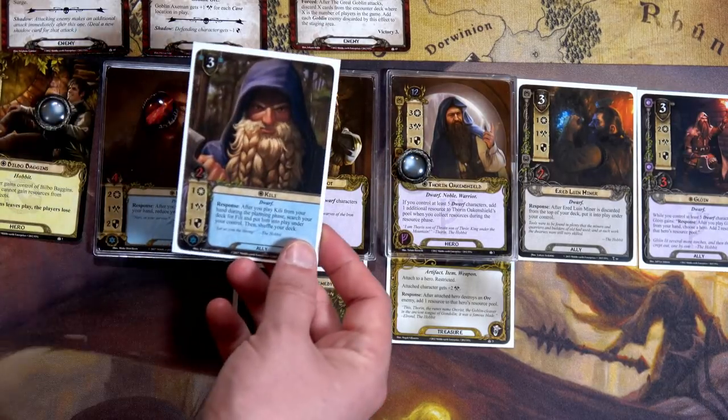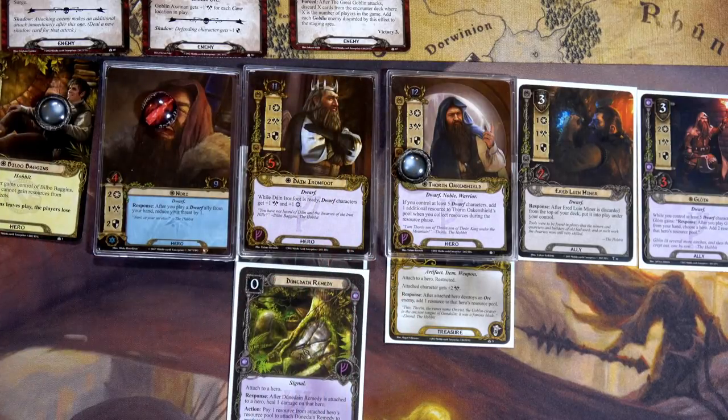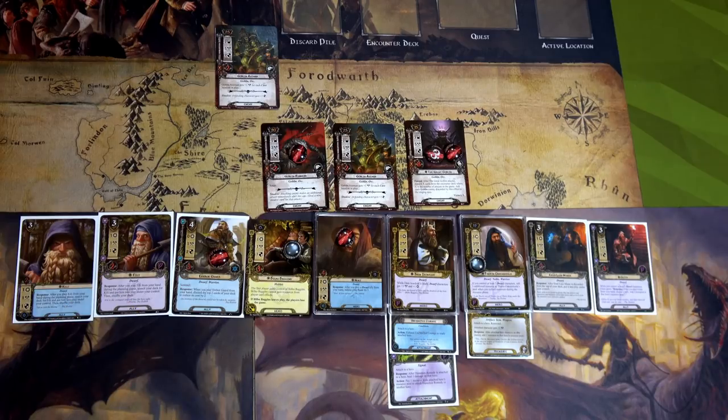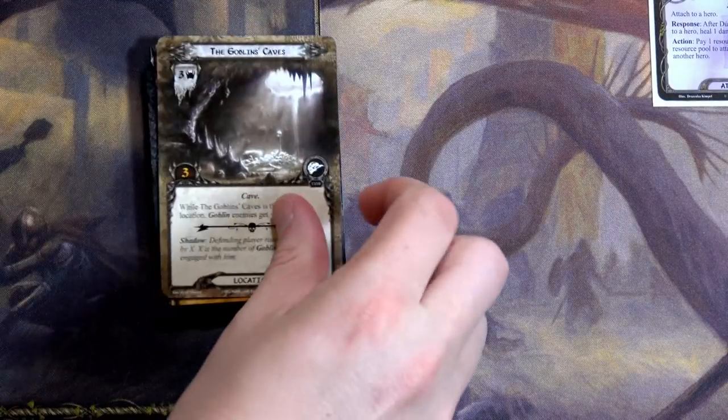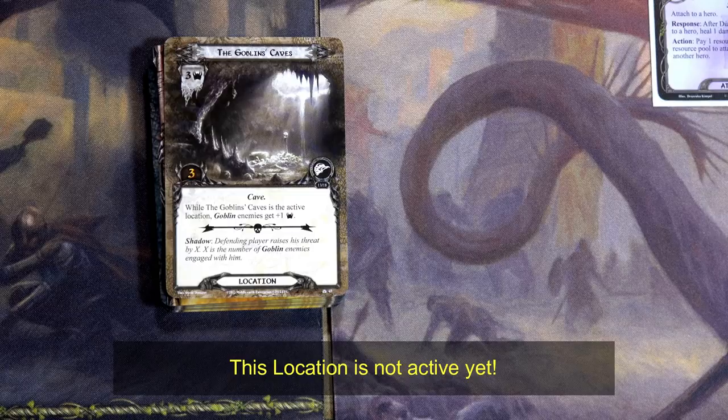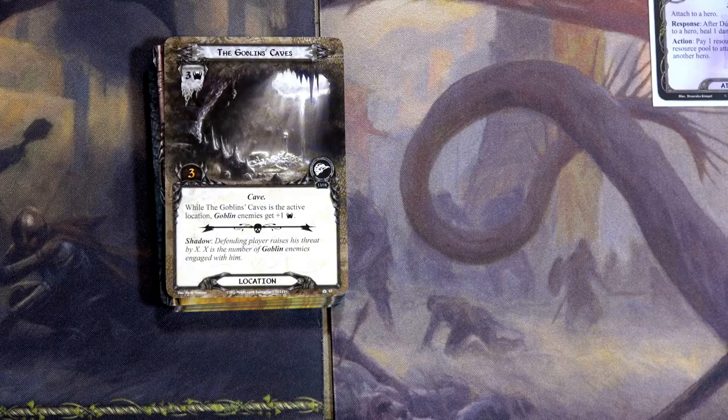I search my deck and bring out Kili. We only have one threat in the staging area, so I don't want to over-quest — I need to take care of at least four enemies. I'll send Nori for three, Gloin for three — total six — and leave it at six to two. We flip the encounter card and get Goblin Caves. While Goblin Caves is the active location, goblins get plus one threat.